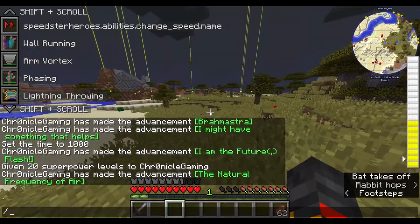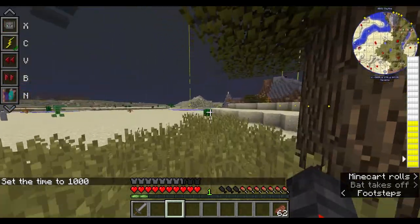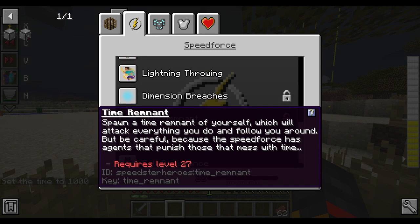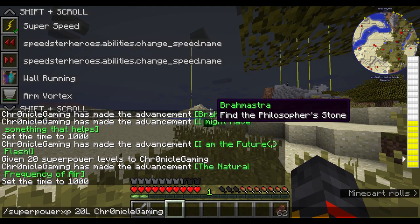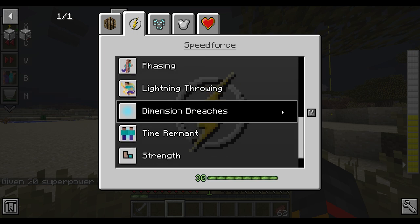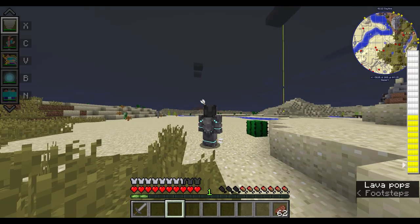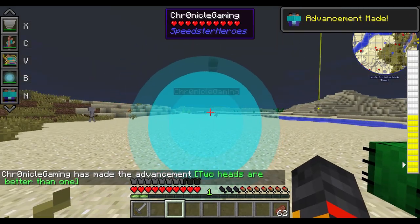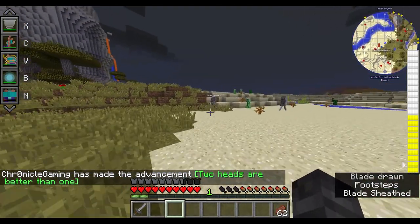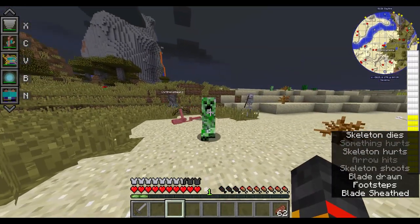There are still two locked abilities: dimension breaches and time remnants. Let me give myself another 20 levels since 30 is the max. Now I have dimension breaches and time remnants. Time remnants are pretty cool — click N, 'two heads are better than one,' and it brings a past version of you that attacks and defends for you.